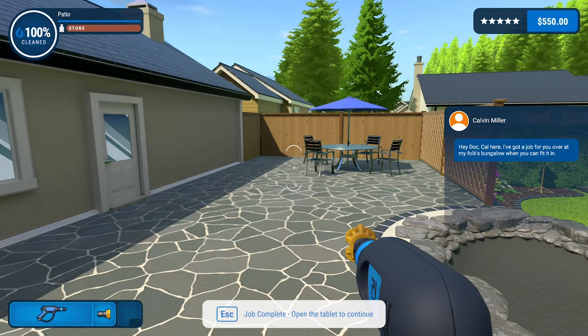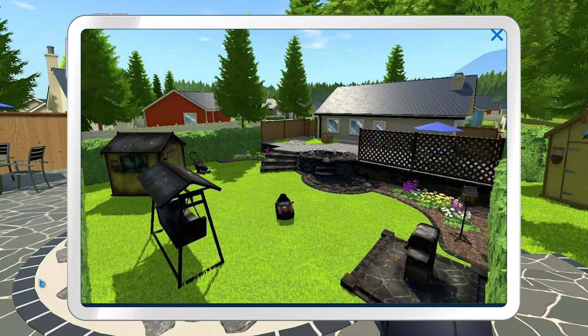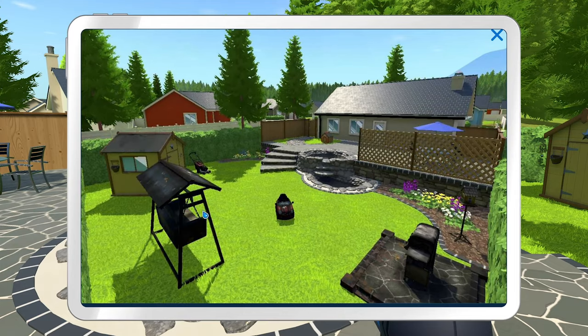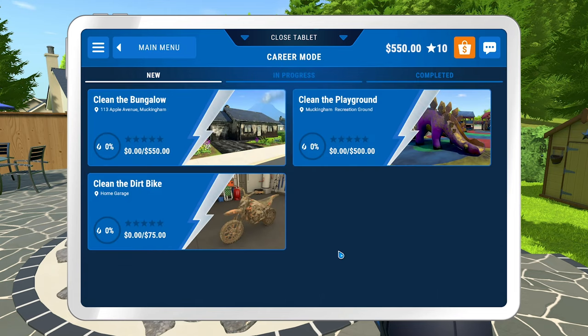Cal here — I've got a job for you over at my folks' bungalow when you can fit it in. Doc, the yard looks fantastic. There are a couple of budding mountaineers already clambering over that rock garden and I intend to join them. Thanks again on a great job — if I hear of anyone in need I'll send them your way. Awesome. So now we have three other things available: clean the bungalow, clean the playground, clean the dirt bike — 75 bucks. That's pretty cheap.